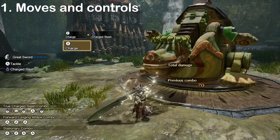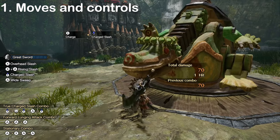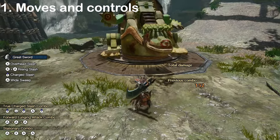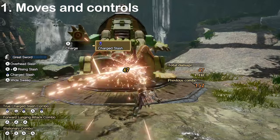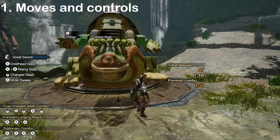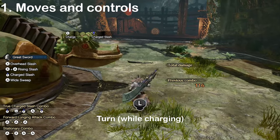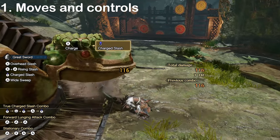Red means you're at level 1, orange is level 2, and yellow is level 3, which is the highest charge level and does the most damage. If you keep holding the charge button for too long after reaching yellow, you will overcharge, which will drop your charge level down to orange and force you to release your attack. Try to avoid overcharging. While charging, you can also slightly turn to either side by using the left stick, which lets you adjust your aim.